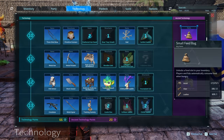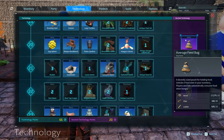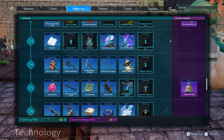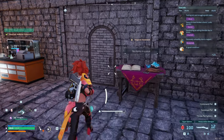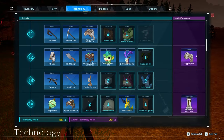Now I want to get into some items that are useful for mobility. First, the Feed Bag. You get feed bags at a pretty low level and they're a great quality-of-life improvement throughout the entire game. That said, you should know that when your pal is out and you're riding it or it's doing work, it won't consume food from the feed bag, so it can drop below half hunger.